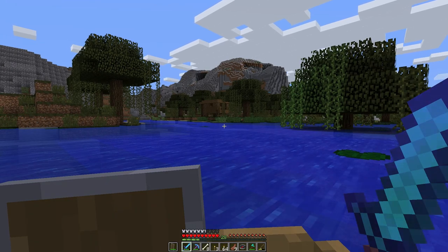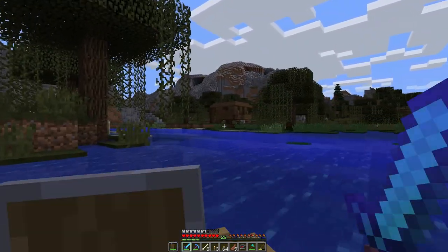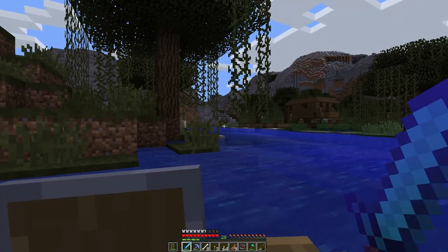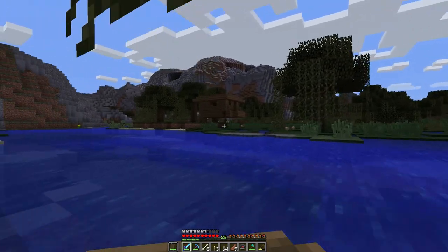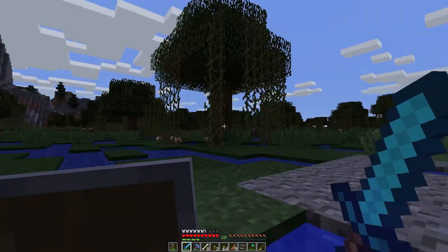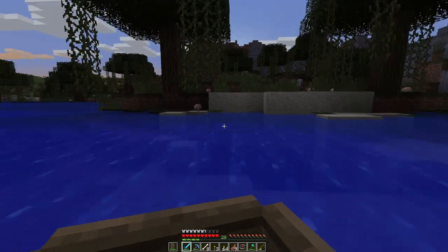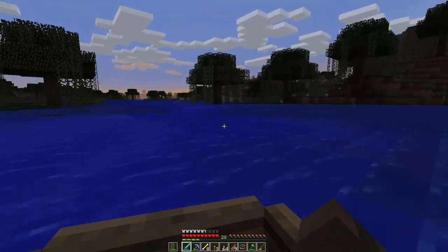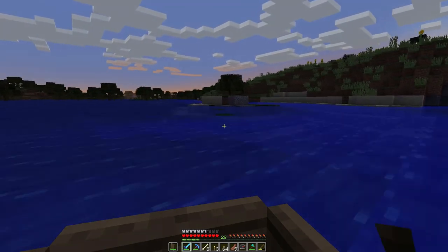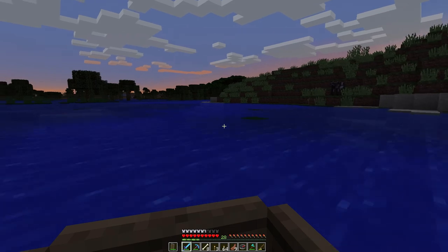That is a witch hut! Which is awesome because it's got enough flat land around it to where I can probably set something up. I wonder if there's anybody home. We know where it's at — let's quickly go back and sleep. That is awesome. Now I can set up a witch farm. We can get glowstone and redstone and bottles and sticks and everything else. And since we're next to a swamp biome, we can get slimes.